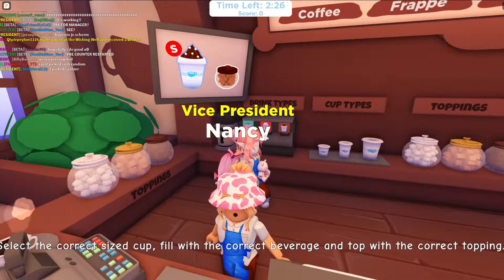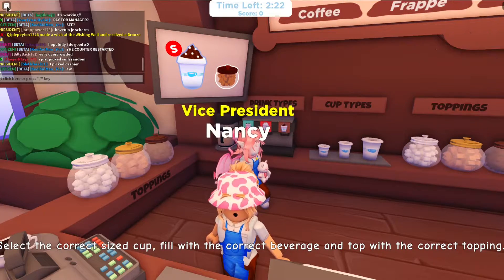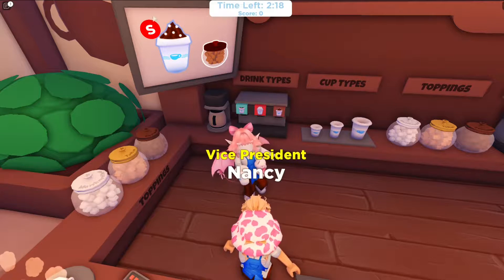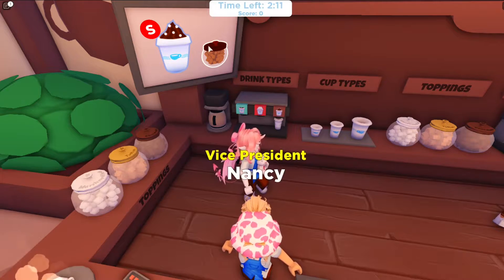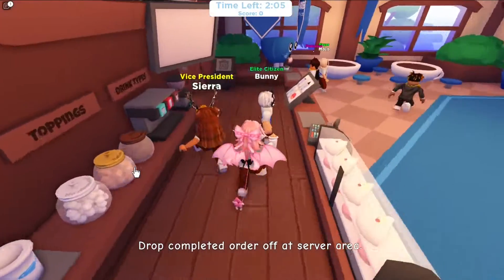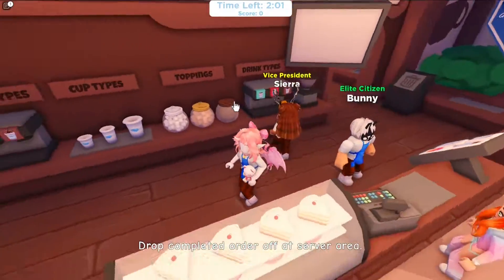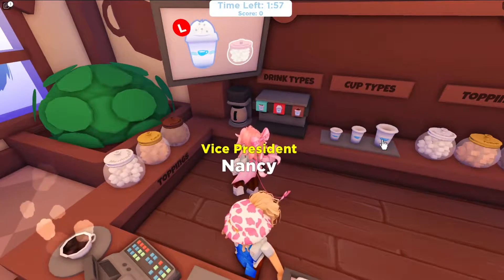You'll see the first thing you have up here is your menu. You go a small cup for the S, then you hit the drink that it looks like. Then you look for the sides and then you match. Then you run over here and you put it on that. Some orange.